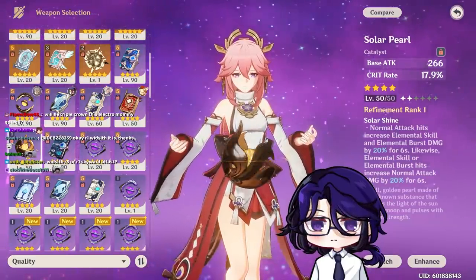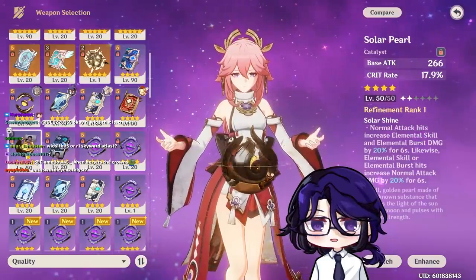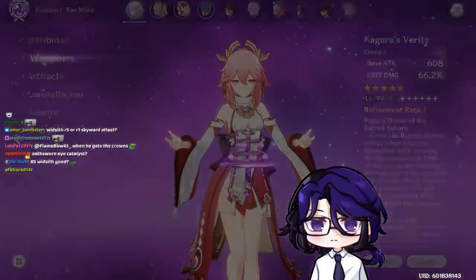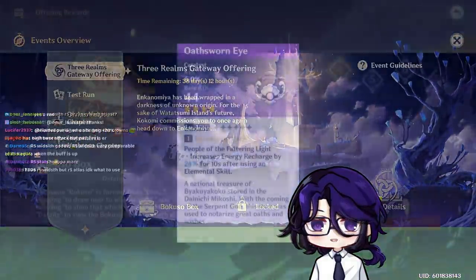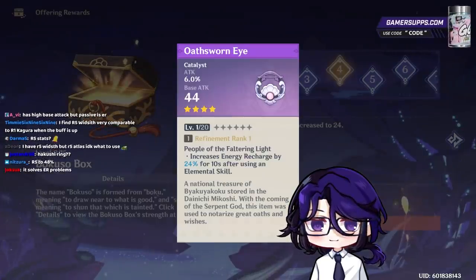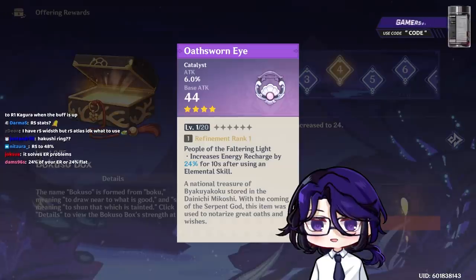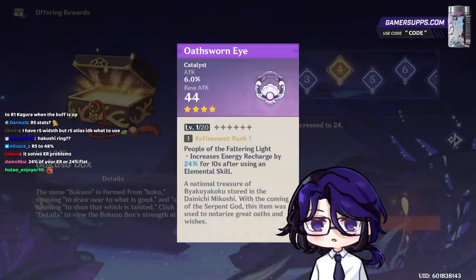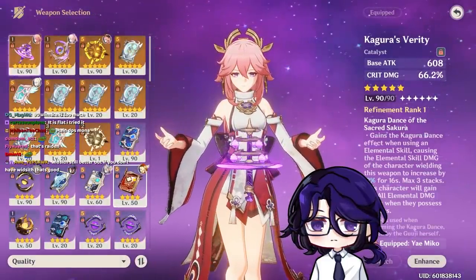I'm not sure if there's anything else that really makes Yae stronger. The new event catalyst isn't really focused on damage — it's more for the ER and a good balance between attack and ER. Hopefully that covers the quick overview of weapons.